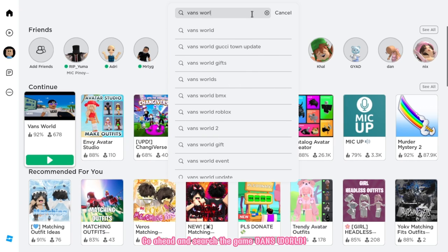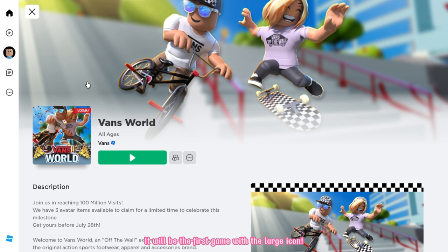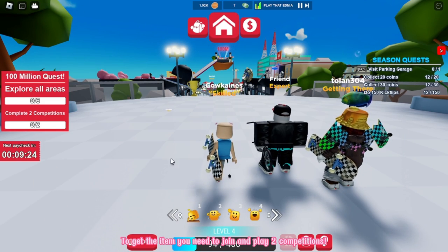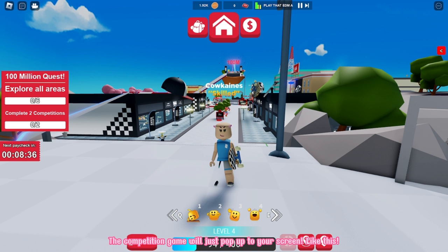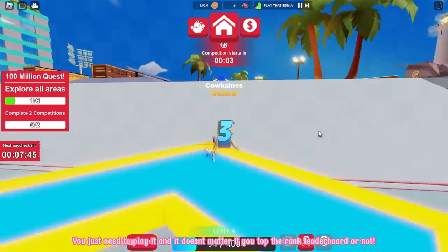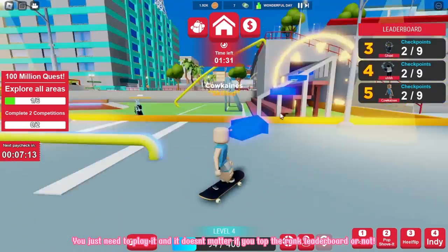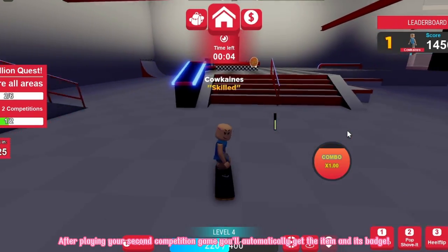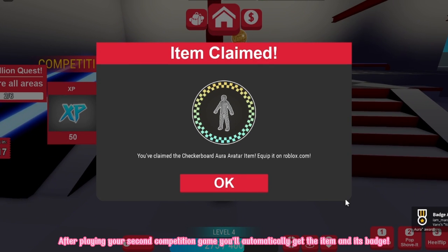Go ahead and search the game Vans World. It will be the first game with the large icon. Make sure that it's created by Vans. Let's join! To get the item you need to join and play two competitions — the competition game will just pop up to your screen. You just need to play it, and it doesn't matter if you top the rank leaderboard or not. After playing your second competition game, you'll automatically get the item and its badge.